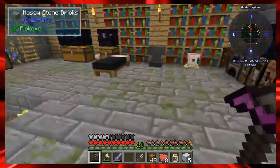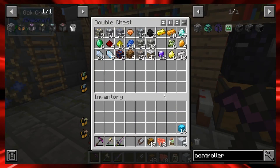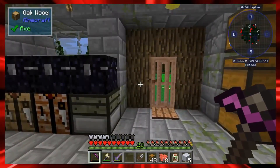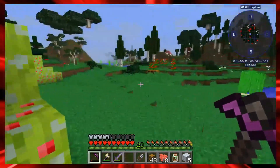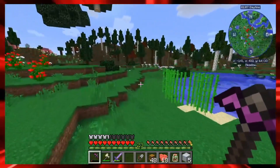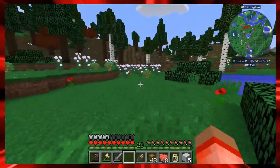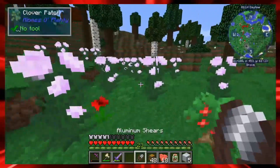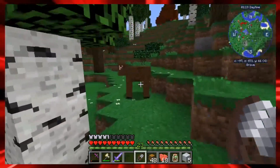I'm noticing patterns in the recipes — I need to stockpile dyes and planks to get these recipes going. Let's go back out into the world in a direction we haven't wandered before. I have a little food and some shears. I don't think I've tried to shear a sheep yet — I want to see if they give any special items with wool.